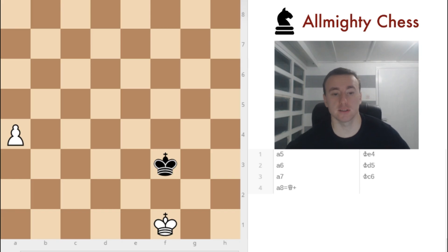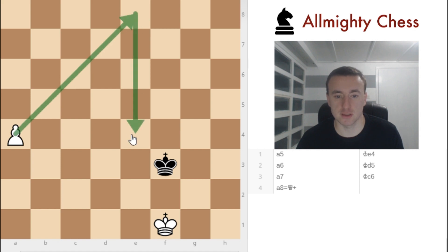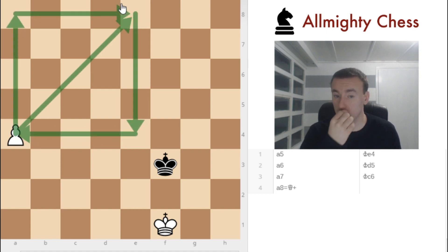Okay, so let's check out some other positions where we will learn something more about the rule of the square. Here, white is again a pawn up. Let's draw the square first. Now we can see that depending on who is first to move — if white is first to move he will win the game, and if black is first to move he will enter the square and safely capture the pawn.